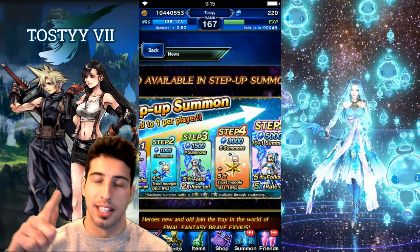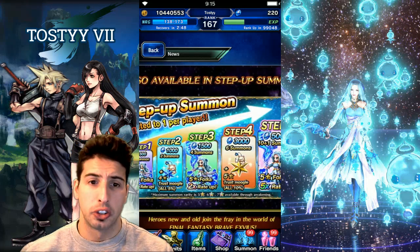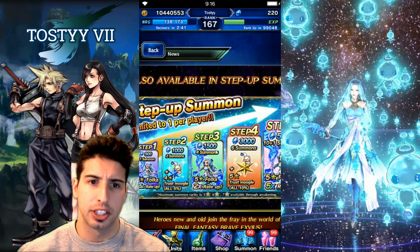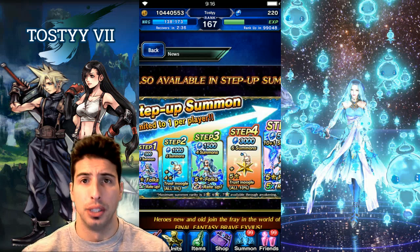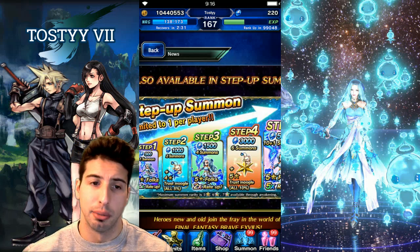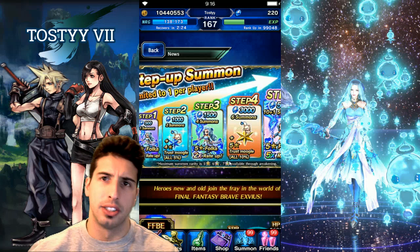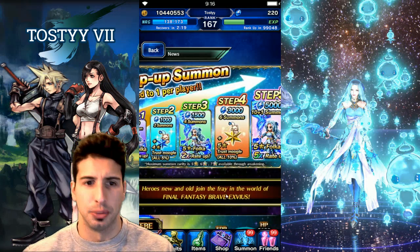On the last step you get a regular ten-plus-one pull for 5,000 lapis with a 5x rate up, for a grand total of 11,000 lapis. If you have 11,000 lapis to spare and you need a healer, go for it. These step-up banners are good for getting at least one unit. Even as a six-star, Folka is really really relevant and really good.